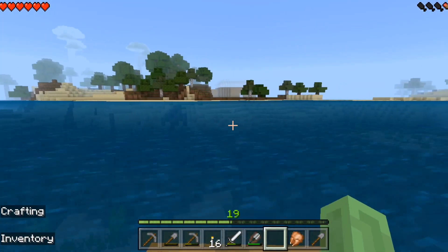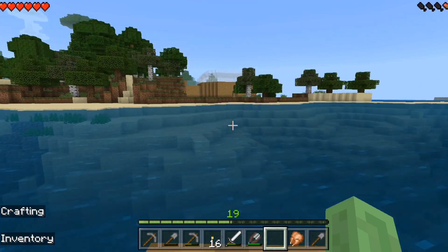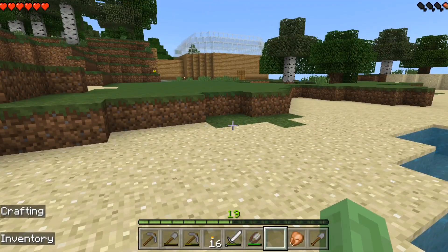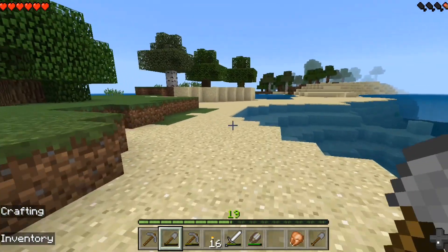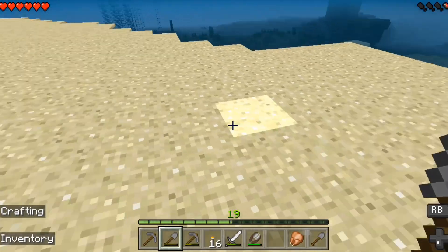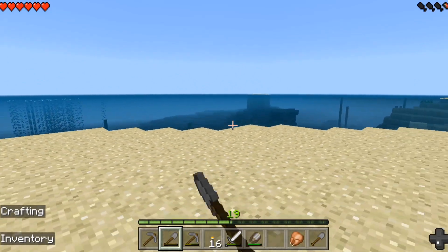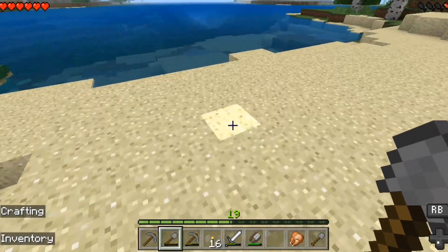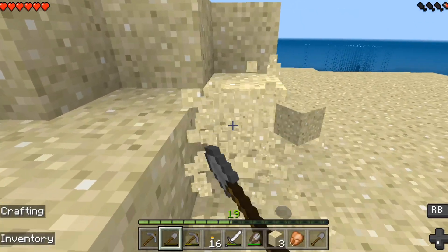We gotta get more sand because we ran out. We're going back for sand. Instead of heading over there since there's no more sand in that chest, we're actually gonna head this way. I haven't really been that way, but I know there's probably more sand there. It's like a little land bridge — that's kind of cool. It's unnaturally sticking out of the water. I probably did that without meaning to. Let's just keep digging.